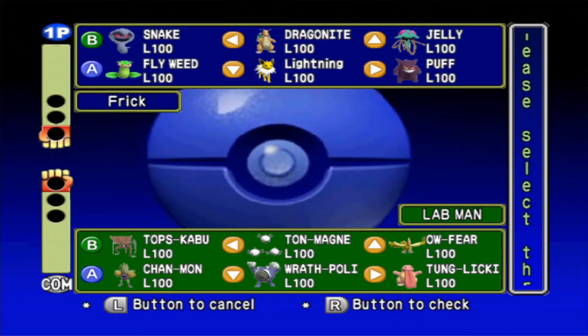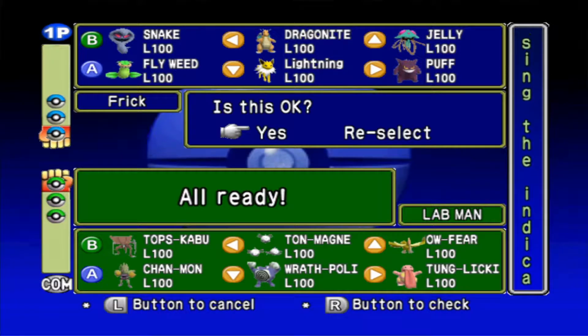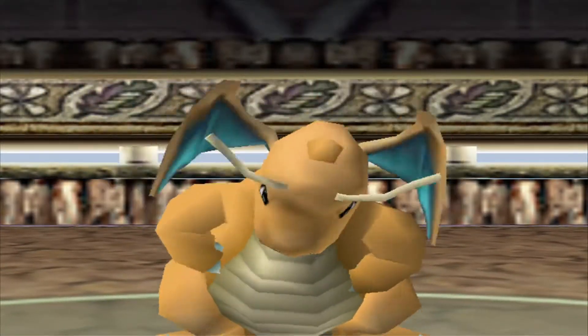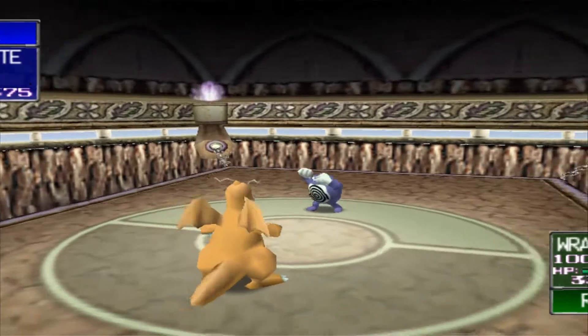Okay, there are so many different Pokemon I can use here. I'm gonna bring out Dragonite first, then Lightning, then Puff. There are a ton of different Pokemon here that make me worry, but none of them will know Ice Beam. I believe my Dragonite is pretty good against the majority of your team because I have Thunderbolt.